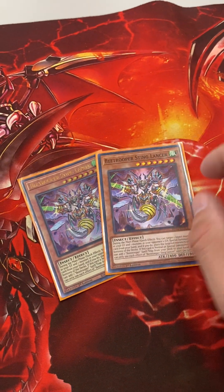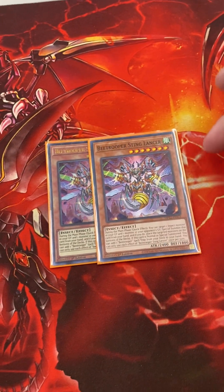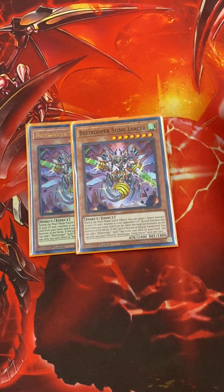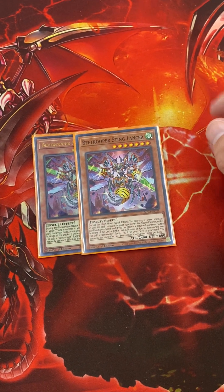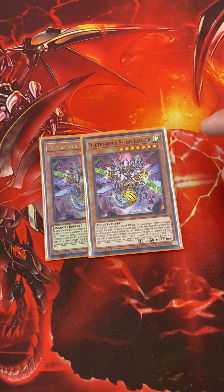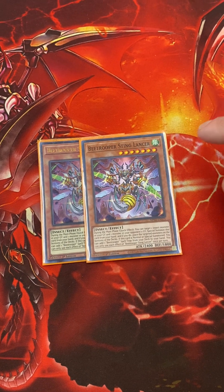Let's start off with Sting Lancer. This guy is really easy to special summon — he allows you to pick a monster in your grave or your opponent's grave to special summon himself. You put both monsters on the bottom of the deck. If he's normal or special summoned, you can add a B-Trooper Spell or Trap from your deck to your hand.